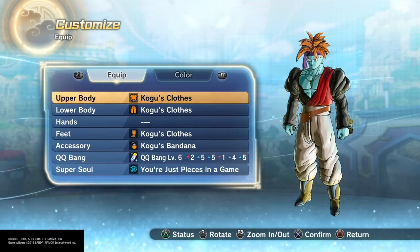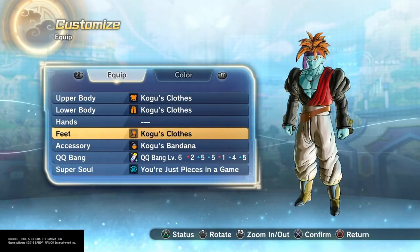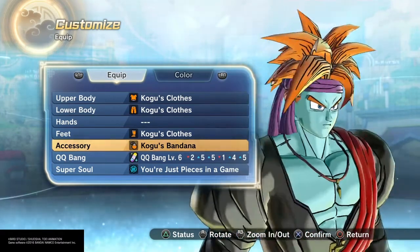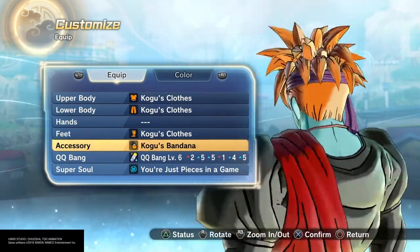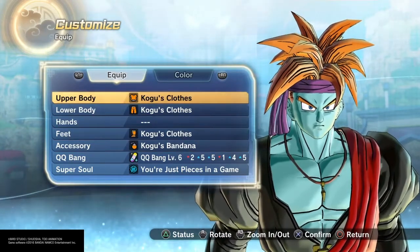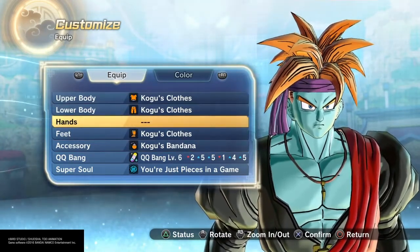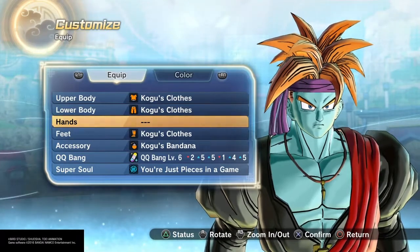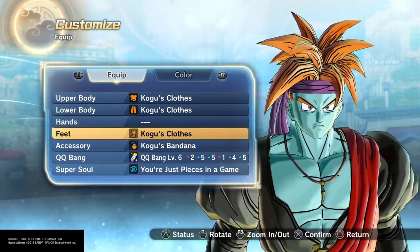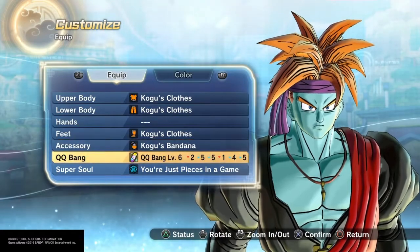As you can see, we've got the outfit on and the accessory on. We only have three of these — there are no hands for Kogu's clothes, so if you don't have that, don't worry, just set it to nothing. You've also got Kogu's bandana. You're going to get all of these from the TP Medal Shop. If it's not in there, just wait some time — eventually it will make its way back. They kind of rotate through the clothes and accessories.